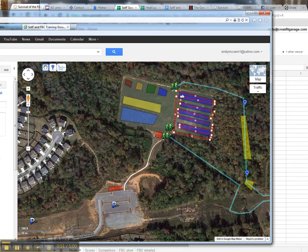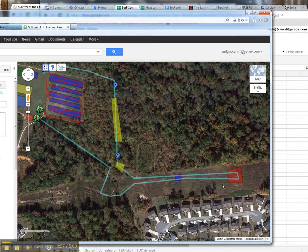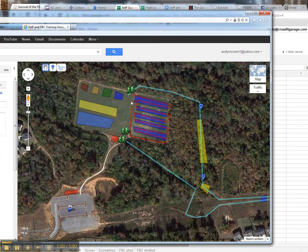Survival of the Fittest folks will finish the course back at the beginning for about a 500 meter race, or about 3 minutes of running. Everybody else doing the rest of the obstacle course will then come out, run up the hill, run through the creek, and come back to the finish.